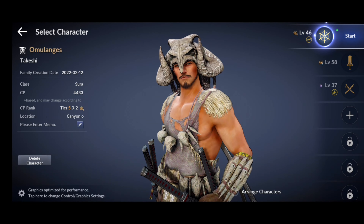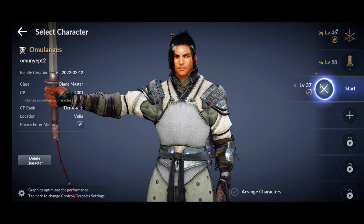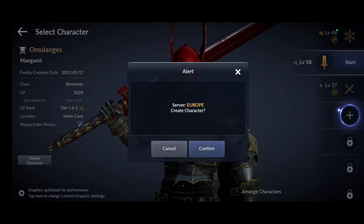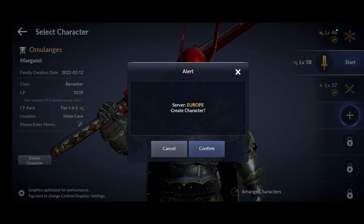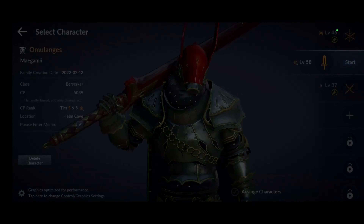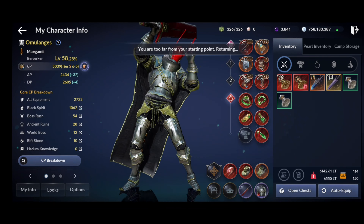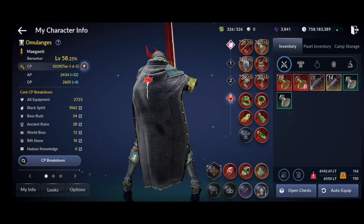We are on Black Desert Mobile and as you can see we only have three accounts and we can add one more. We're gonna be doing just that — creating a new character — but before that I actually want to buy a skin for my character because this one I have right now isn't really doing it too well. It kind of was cool at the start but I'm getting used to it.